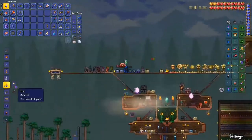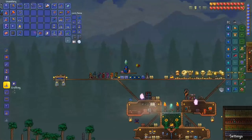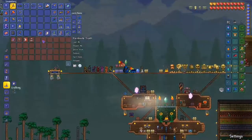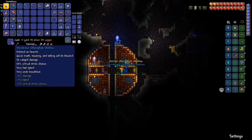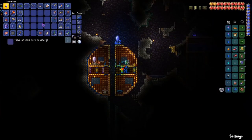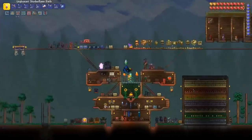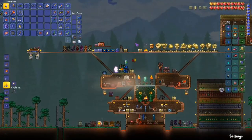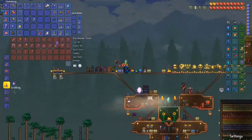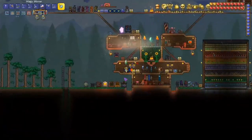All the darts have different effects — the crystal one bounces and pierces. The ichor one splits: you shoot one dart and it splits into three, so it's pretty cool. I made a bunch of ichor darts because the next boss we're fighting is Plantera, and he is very susceptible to ichor. Ichor reduces enemy defense by 20 — that was me searching up how to pronounce it too.